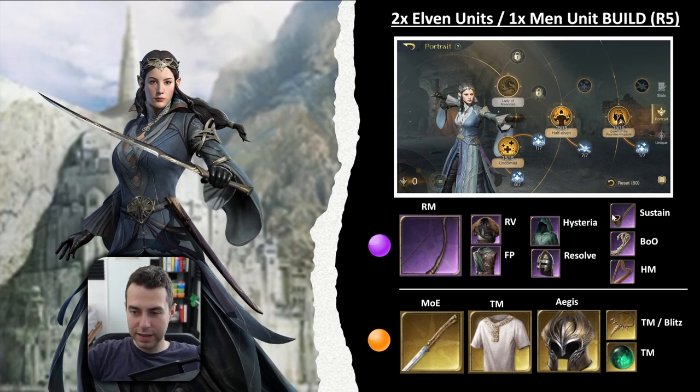For accessories you have three choices: Smoking Pipe with Sustain, Hiflaine with Bane of Orcs, or the Harp of Lothlorien with Hunter's Mark. I like the Harp a lot — it can help you counter Grima, or when you play against the good side, use it against Gil-Galad.